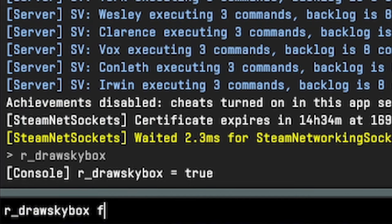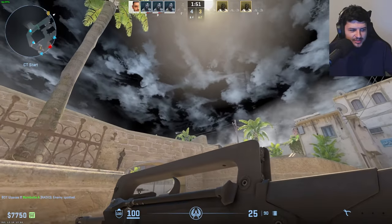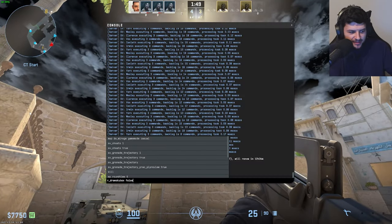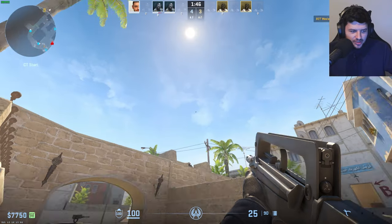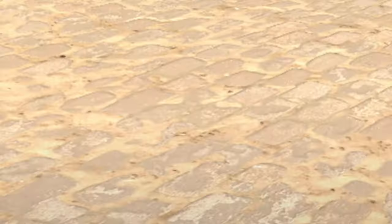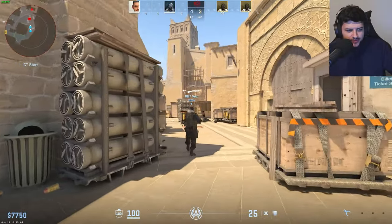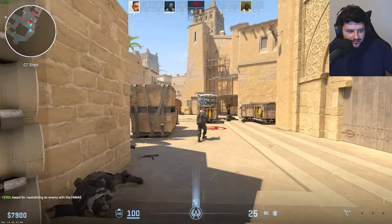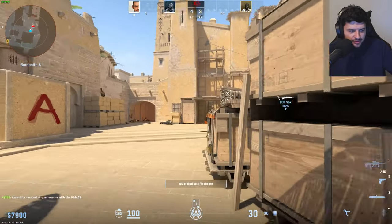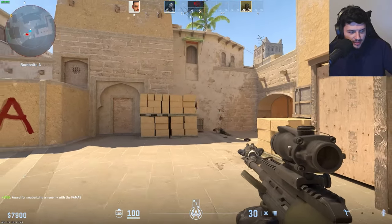One command is r_drawskybox false — that will completely disable the skybox, and you can change it to true again to toggle it back to normal. You can also do r_drawviewmodel 0, which will disable your character's gun. You can still see the traces of the weapon firing, but you can't see the actual view model. And obviously you can change that to 1 to re-enable it and toggle the gun back on again.